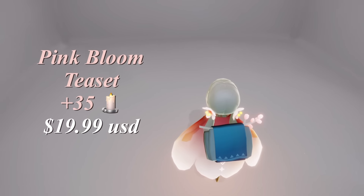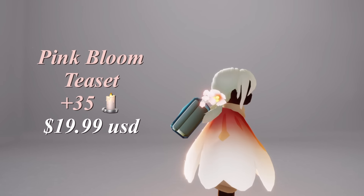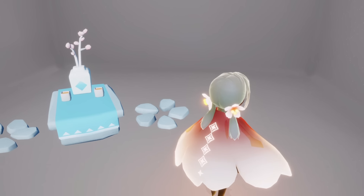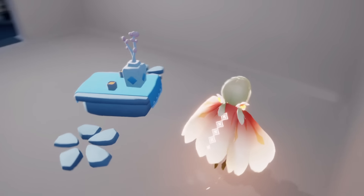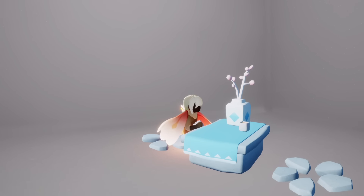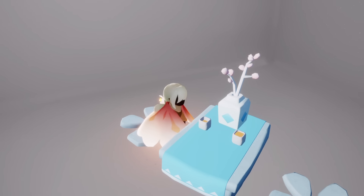Then of course we have the in-app purchase from this year — the Pink Bloom Tea Set. It comes bundled with 35 regular candles and costs $19.99 USD. It's really cute on your back; you can see a little piece of cherry blossom branch. When you place it the rocks are also cherry blossom themed — it would really look good on the grass, very natural. This is a two-player chat table so you can chat with another person, but you do have to finish your drinks first. It's a pretty cute idea and there are some larger options later in the event.